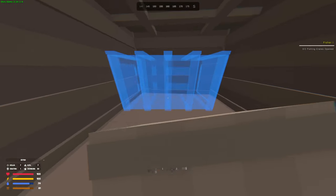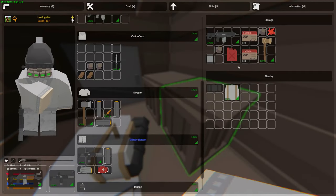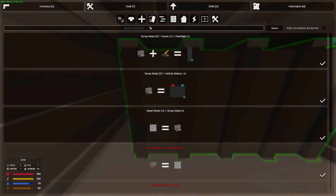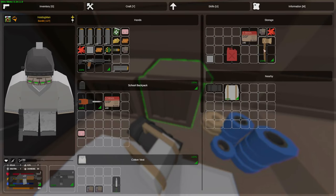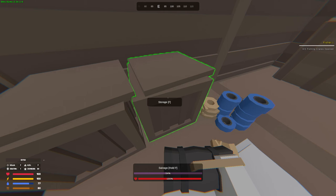Alright boys, so a bit of a base update. We upgraded our base from a 1x1 to a 2x1 - we are now living a bit in the air, kind of. And we got ourselves an industrial box - they do give us a lot of storage, really happy with it. Let's put that floor on that side too. We're gonna continue upgrading it later, we're gonna have to do some honeycomb and an airlock. And we're gonna move everything into the industrial box obviously.